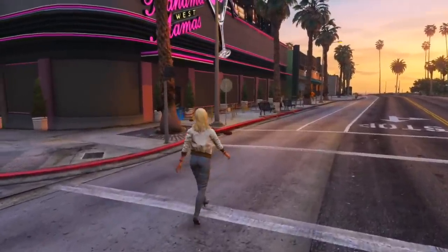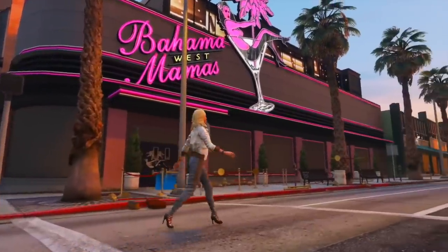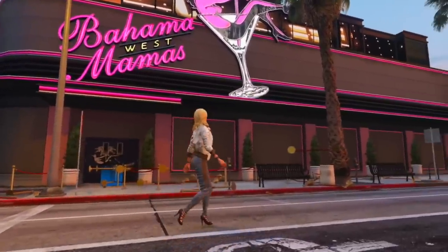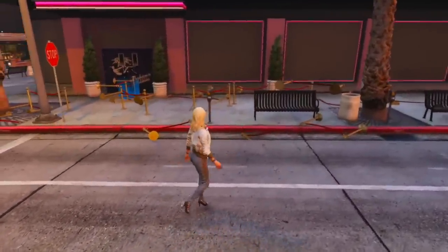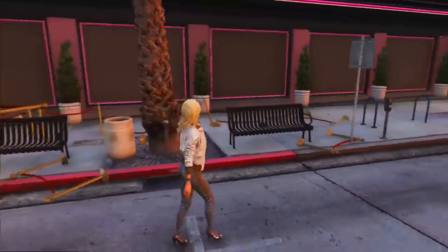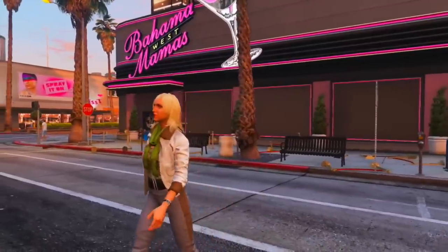According to the Grand Theft Auto Wiki, they break down nightclubs into three different categories: nightclubs, strip clubs, and bars. Some of the places we're going to be looking at today will share similar features of both — like it might be a nightclub and a bar. However, I'm going to be breaking them down based on the category they've been given in the online database. So let's start with the nightclubs first.